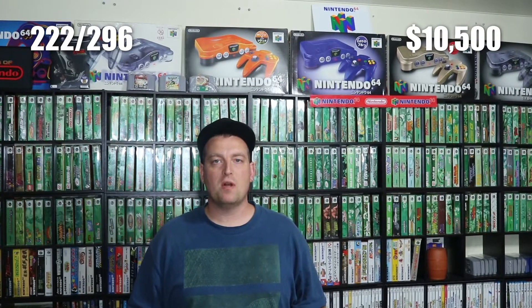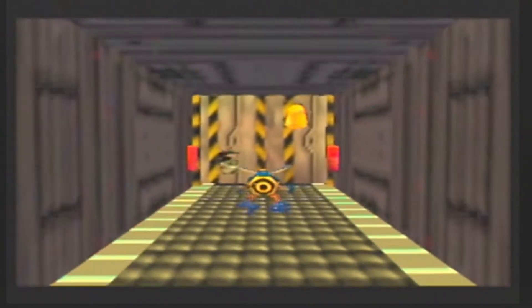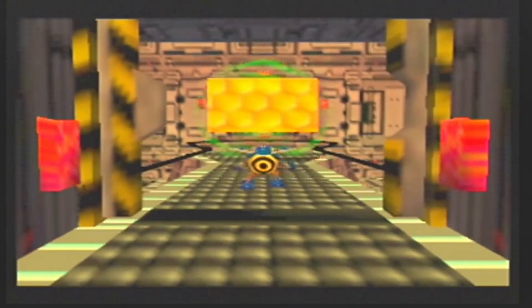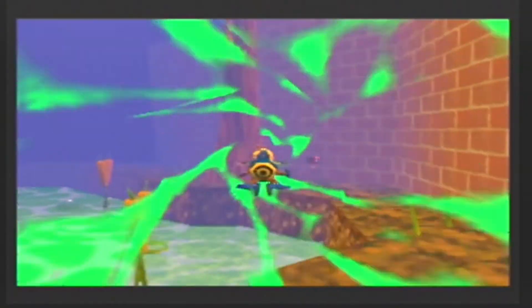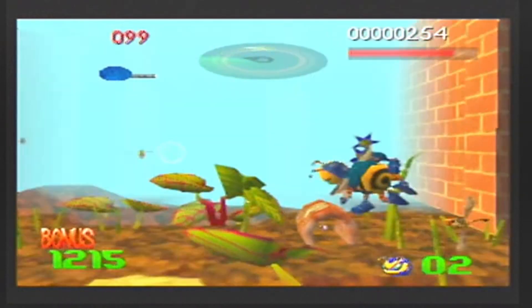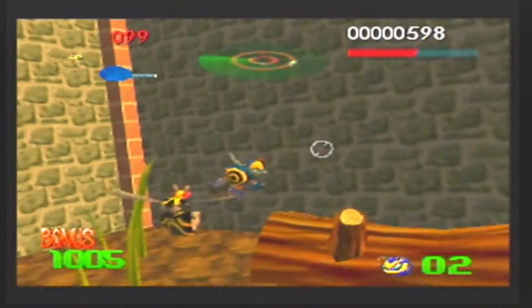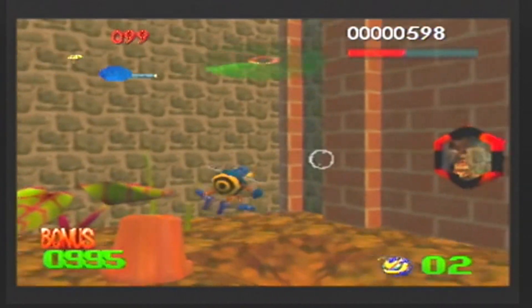Next up, we have a game I've never played before until now, and that game is Buck Bumble. Buck Bumble was developed by Argonaut Software and published by Ubisoft. It buzzed onto store shelves in 1998. Buck Bumble is an action shooter game where you control a bee. Your mission is to stop insects from destroying everything. Along the way, you can find different weapons to aid you in your quest.